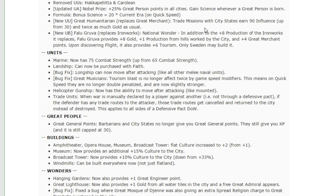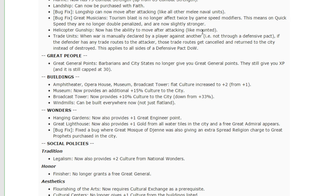That was pretty much it for the civilization changes. Let's take a look at units. Marine now has 75 combat strength up from 65 — nobody cares; you're probably never going to build a Marine. Landships can now be purchased with faith — didn't know they couldn't, doesn't make a difference. Longship can now move after attacking — that was just a bug fix that needed to be done. Great Musicians are now fixed so they no longer get double penalized, which means they're slightly stronger — a slight boost to a tourism victory. Tourism victories are probably less common right now than science or domination victories. Helicopter gunships now have the ability to move after attacking like mounted units — they're still extremely weak, but some buffs for them is good.